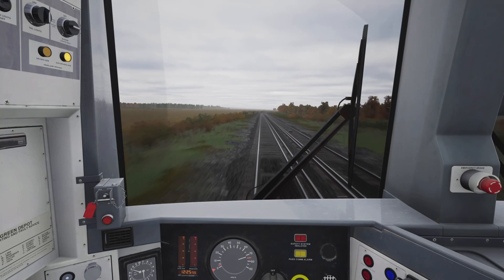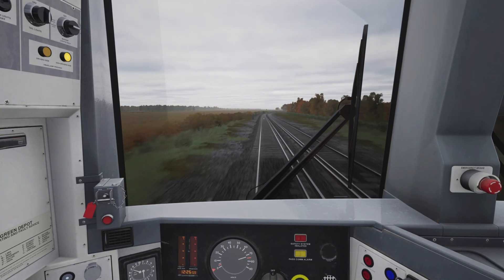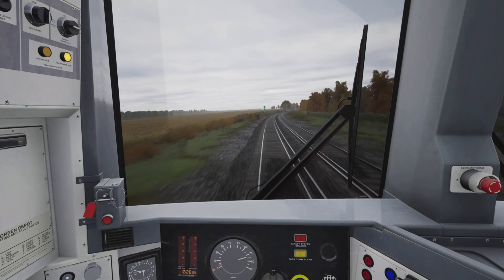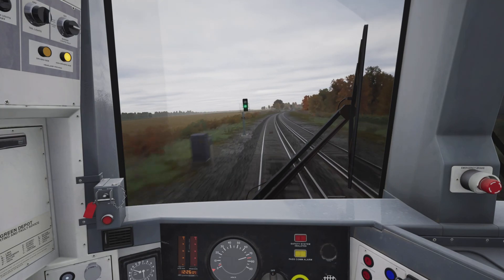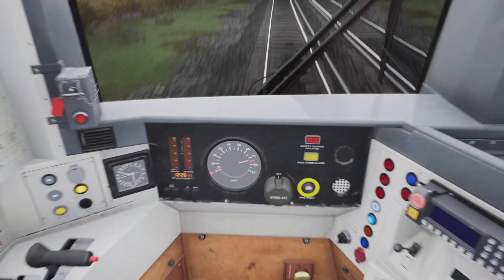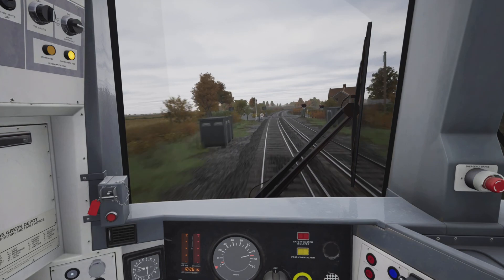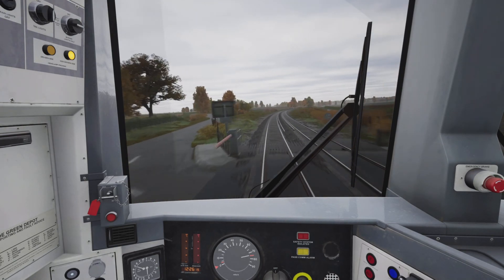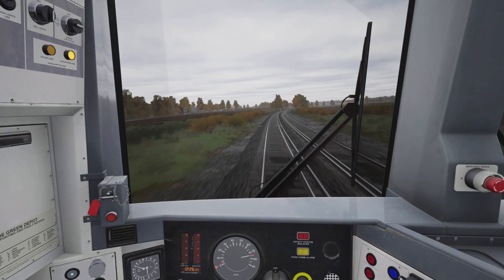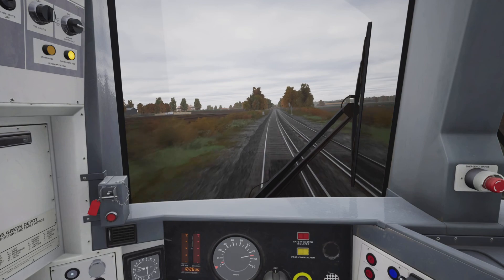Now the speed limit is actually going to increase to 90 miles an hour, but because we are in a Class 465 we are not permitted to exceed 75 miles an hour. Maximum speed in a Class 465 is 75 miles an hour, as the red line on this speedometer clearly states. Shortly the limit goes up to 85 and then 90, but we're not gonna exceed 75 miles an hour here.